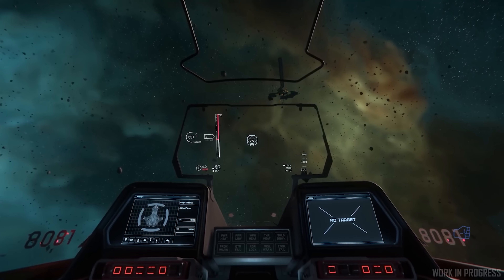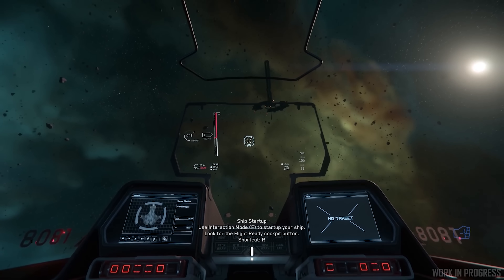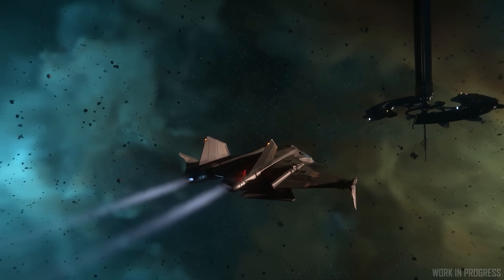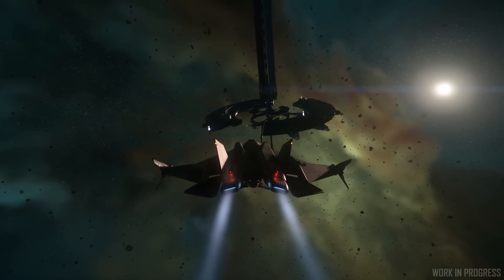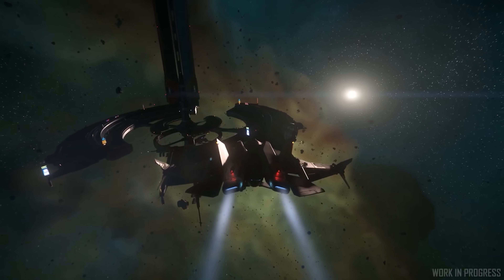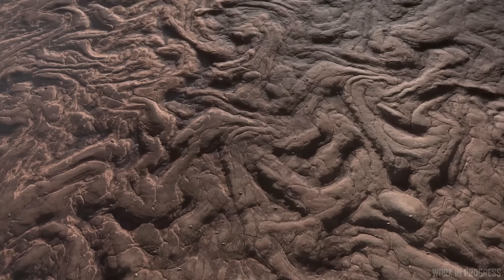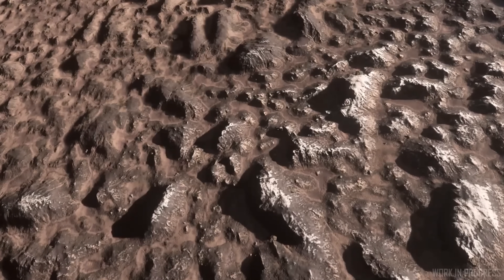They've done another pass over all the ships to better reflect how hard they are to take down and the loadout slots available to them. They've lowered the score limit on Battle Royale to 15,000 from 25,000 and squadron battle to 30,000 from 60,000, as those reflected the old scoring system. Both have also had their time limit reduced to 15 minutes. They've also increased the score-to-REC conversion to 70%, up from 10%. You'll see these changes in 3.9.1.